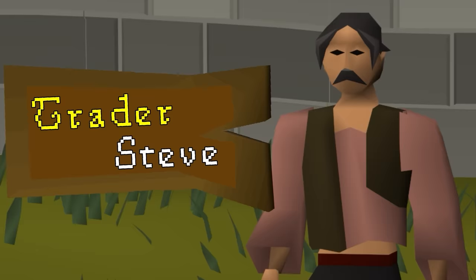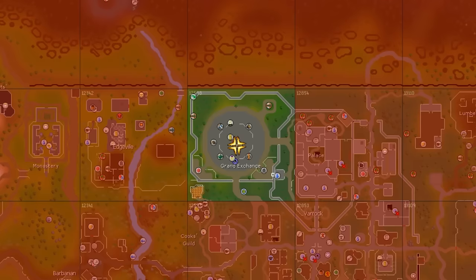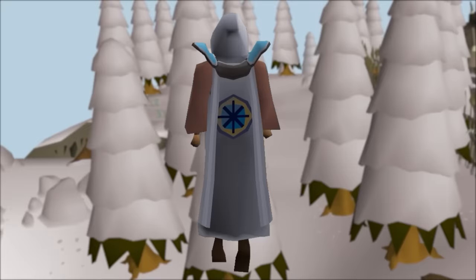Welcome back to another episode of Trader Steve's Journey Across Gielinor, collecting as many rare items as he can. Trader Steve starts in the Grand Exchange chunk, and for every new rare item worth more than 1 mil he adds to his collection, he can unlock a new adjacent chunk. His ultimate goal is obtaining a quest cape.